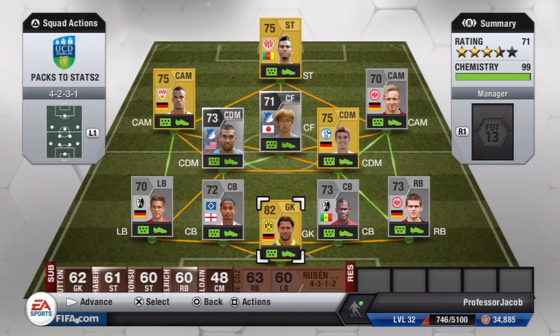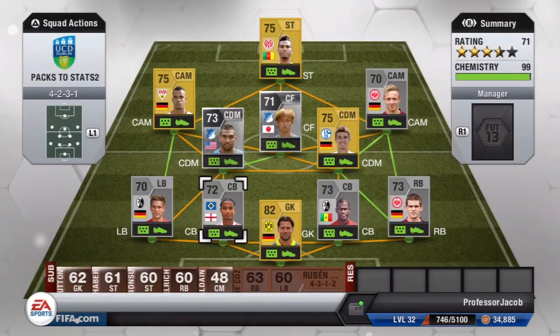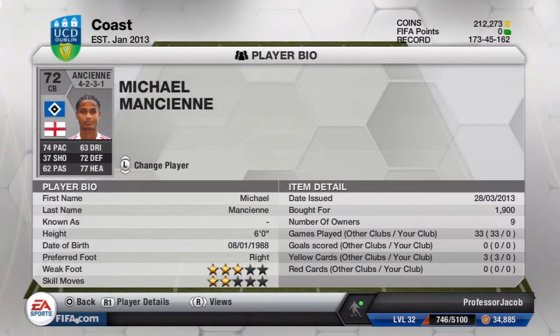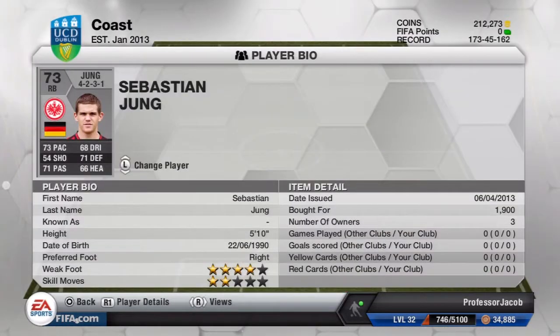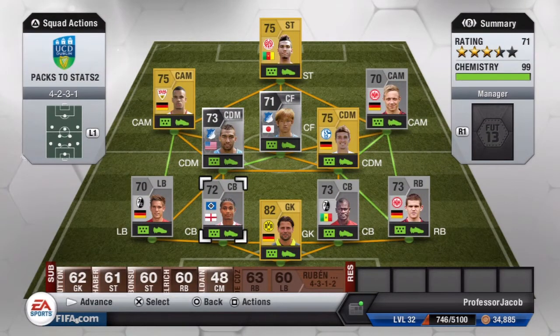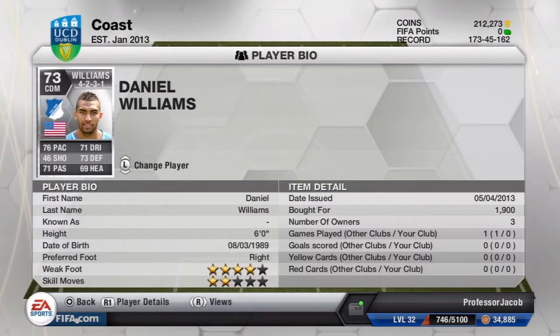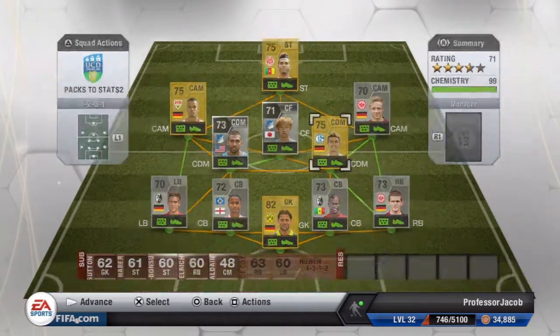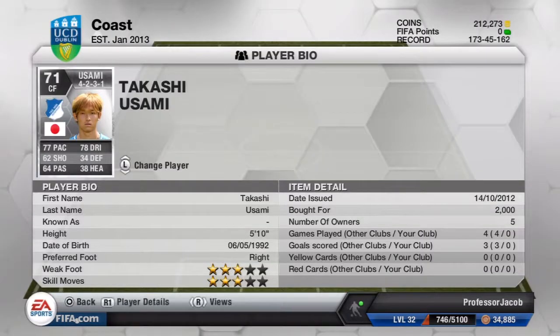The squad was looking bright for us, and here it is. We did put one fellow in. We do have a choice of what goalkeeper we want to put in. The center backs did look pretty good — this English player from Hamburg had good pace, and they both had pretty good pace, defending, and heading, so they weren't bad at all for silver defenders. The player we thought was going to be the best on our team was Daniel Williams — he looked very well-rounded as a center back.